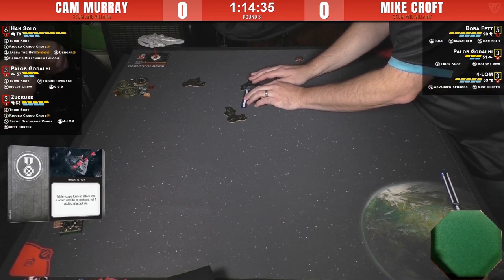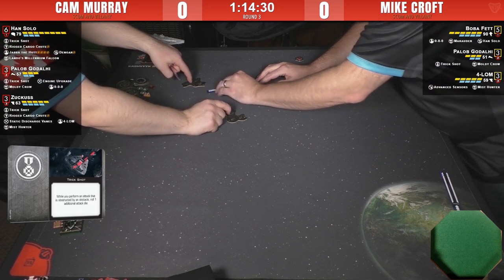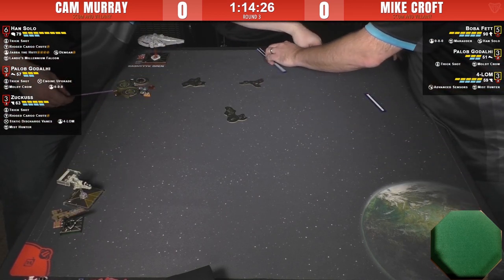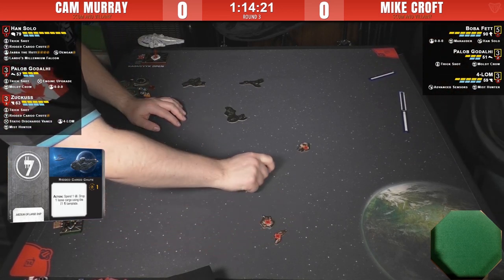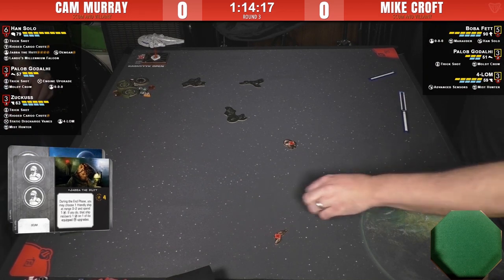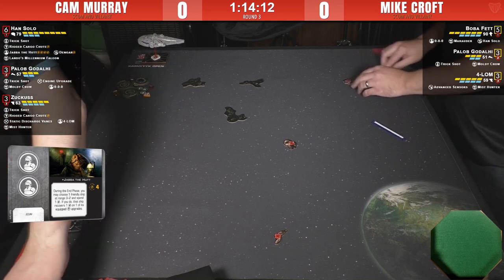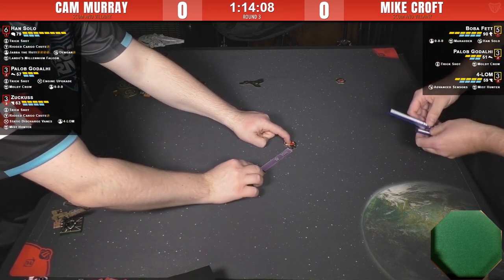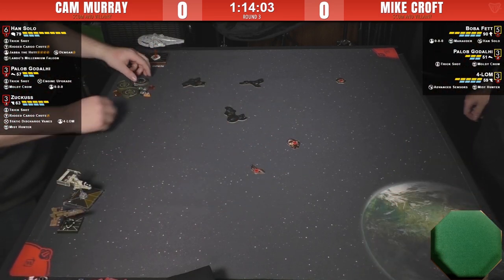When it's obstructed he's rocking a double Trick Shot. He's also bringing the Rigged Cargo Chute — you can drop a debris behind you creating a loose cargo debris field. He's rocking Jabba, whose new version says: during the end phase you may choose one friendly ship at range zero to two and spend one of your charges; if you do, that ship recovers one of its charges. That means up to four separate times Jabba can recharge the Rigged Cargo Chute.